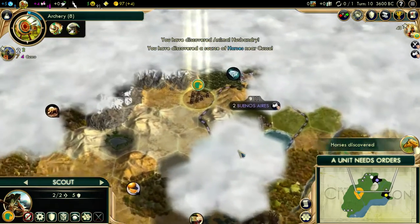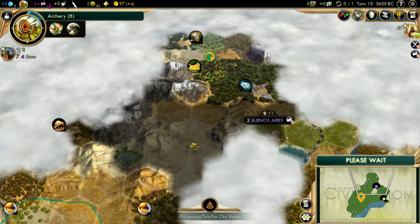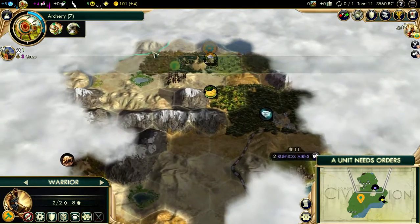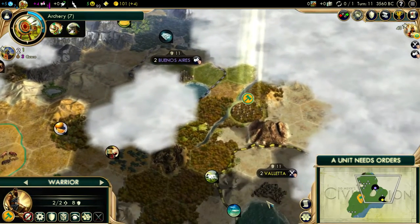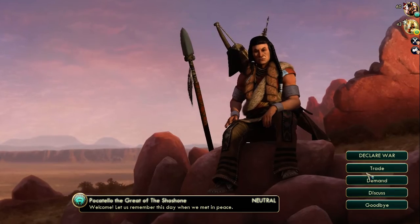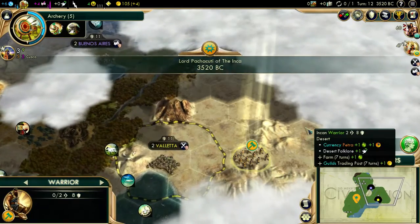We're working on archery next. We'll make our way around these mountains and come back around here. Oh, we got somebody up here — who is this? Shoshone, maybe? Yes, it's Shoshone. Hey buddy. I'm assuming you don't have writing yet, so no need to even talk. As long as you don't take my Pantheon, we'll be okay.